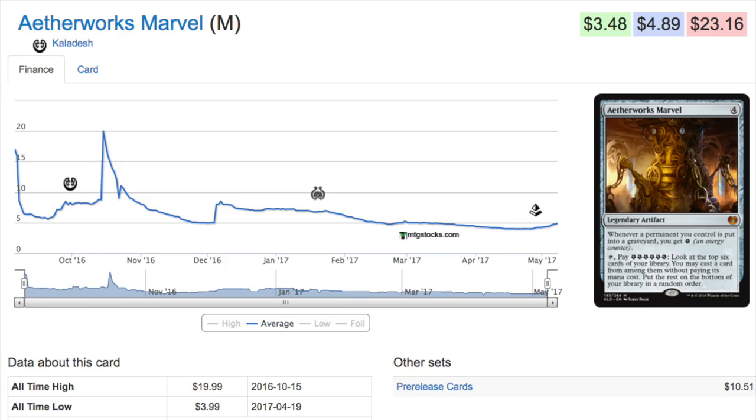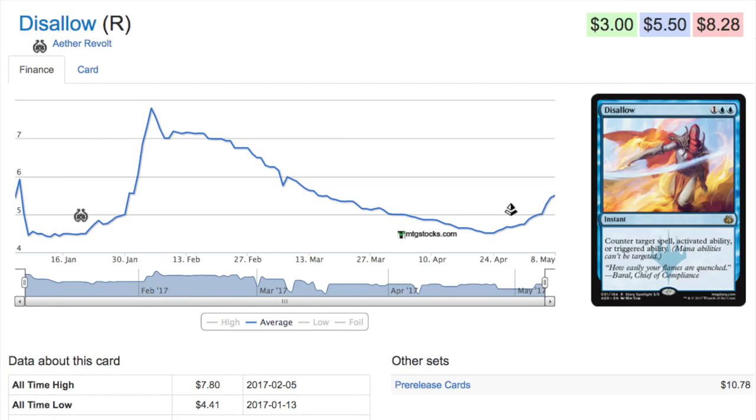We know the deck can be very good if we have an ultimate threat. Maybe Nicol Bolas becomes that threat — maybe this card plays well with Nicol Bolas. I can't imagine Nicol Bolas being weaker than Emrakul, maybe the same power level. And Emrakul was so broken with this card it was banned — so there you go.